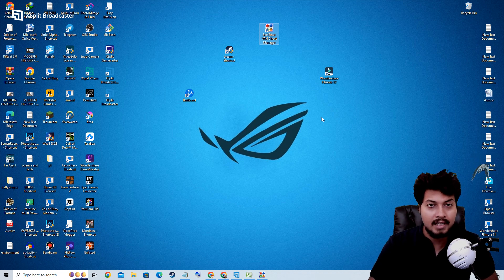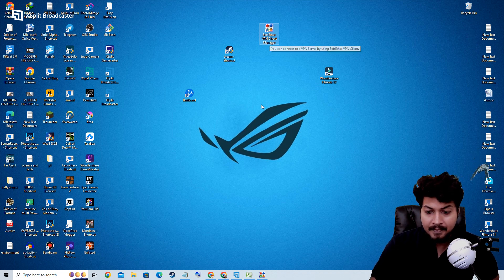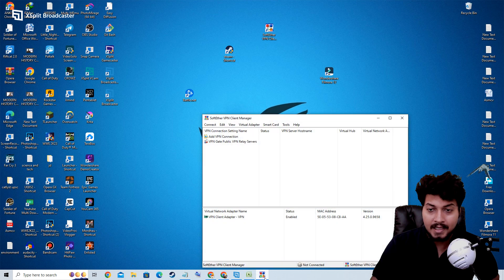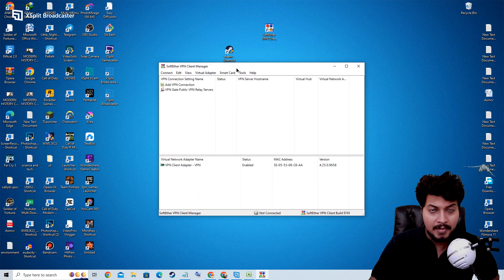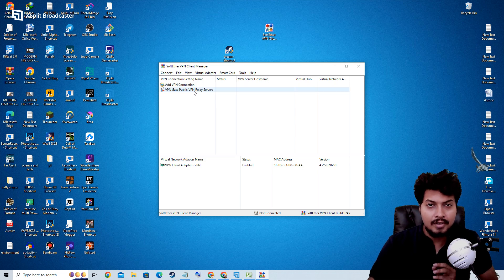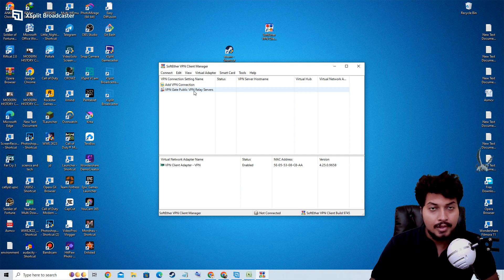In order to change your IP address you can use any VPN software. I will suggest you to use Softether VPN Client Manager — you have to open it. You will get the link in the description or in the pin comment. This is not a sponsorship video, so you can use any VPN software.